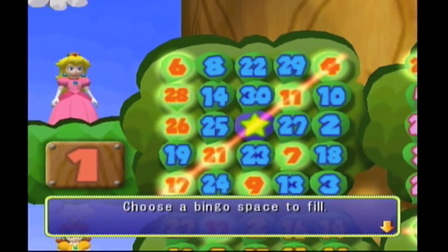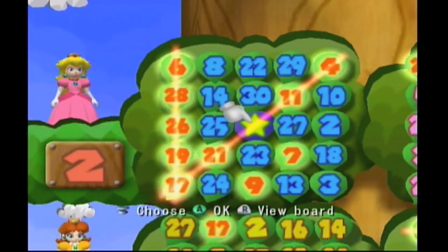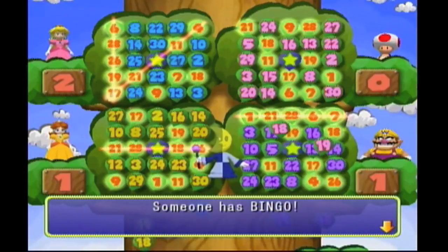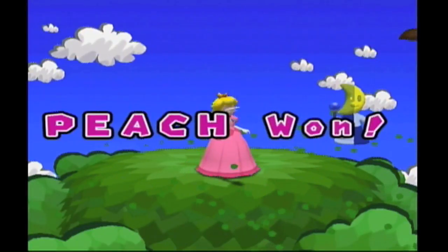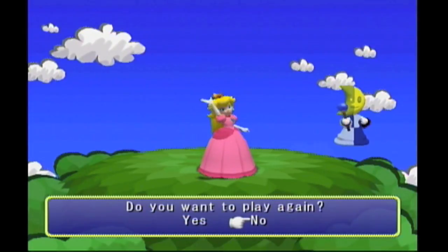Choose a bingo space — it's obvious which one it's gonna be. Because this is a lucky turn, you get to choose another space as well. I don't have 15 on my board, so it's okay. Someone has bingo! The Treetop Bingo champion is Peach! That's so cool how they're hiding in the grass. Did I win? Do you want to play again? No. That was kind of cool how the characters hide in the bushes and pop out, and when it's time to discover who the winner is they hide back in the bushes. All right guys, I'll catch you on the next one for Mount Duel. Later, bye!